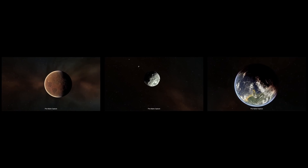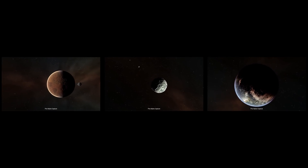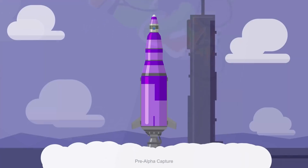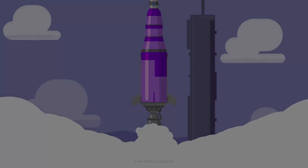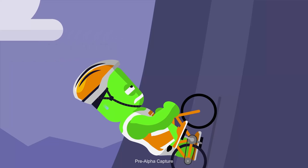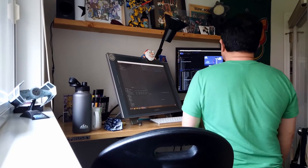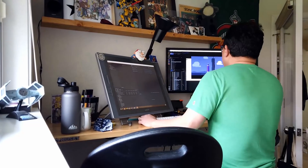There are also some updated visuals for Duna, Minmus, and Kerbin, and they look rather gorgeous. We also get a short glimpse of one of the animated tutorials, which were also mentioned in the PC Gamer article. The kerbal riding a bike apparently represents the massive engine trying to boost the large rocket out of the atmosphere, represented by the steep hill. We also get a montage of one of the developers working on that tutorial.